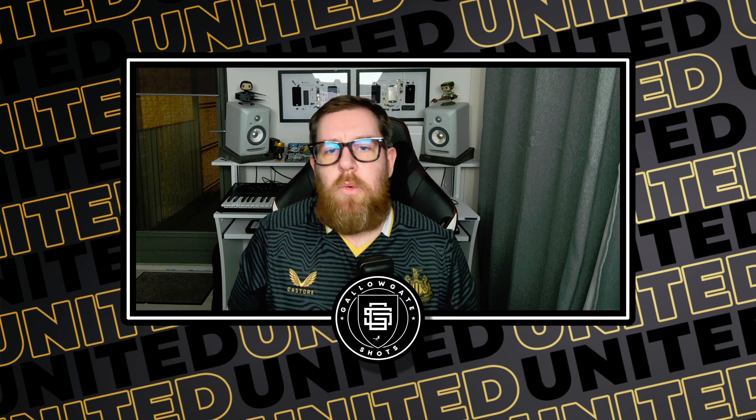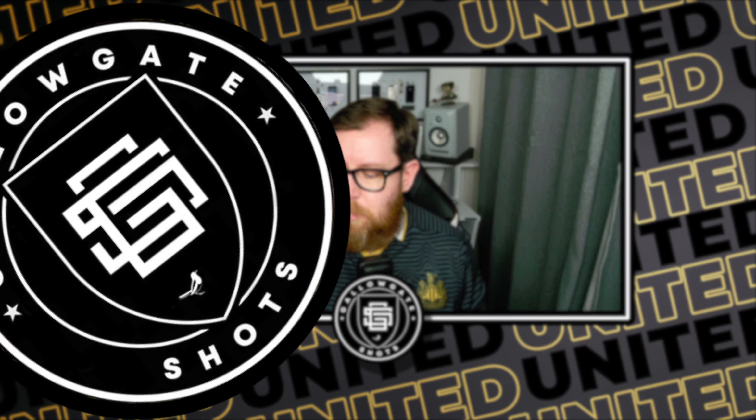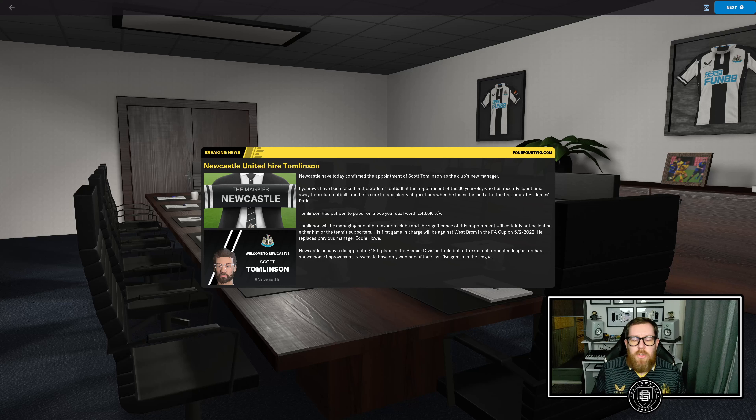Okay, with all that out of the way, let's jump into the game. Here we have it — we've taken over Newcastle United. I'm Scott Tomlinson, taken over from Eddie Howe. We're still in the FA Cup with a game on the 5th of February against West Brom. Steve Bruce's situation isn't reflected yet, and Frank Lampard may not be in charge of Everton either, but we're up to the 31st of January so most things should be intact.